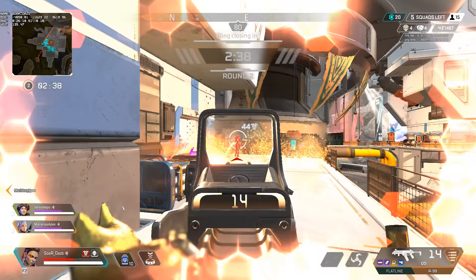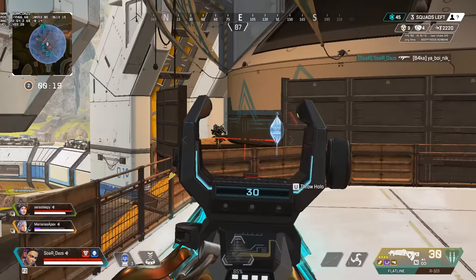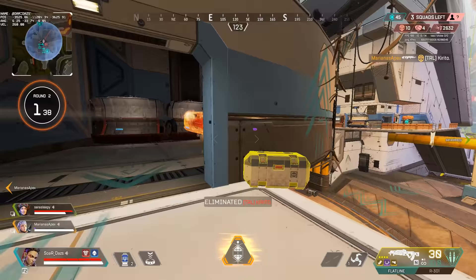Her passive allows you to see purple items and above through walls at 112.5 meters, the same range as your black market boutique. This is helpful because if you see something in range like a 3x or a purple armor, after utilizing your two slots you might be able to find it on your own.